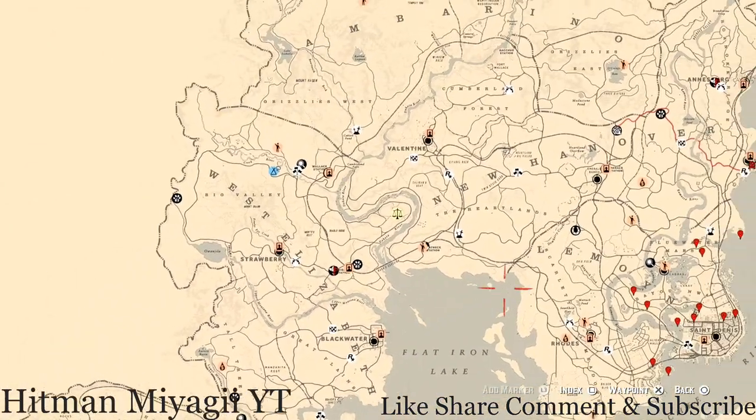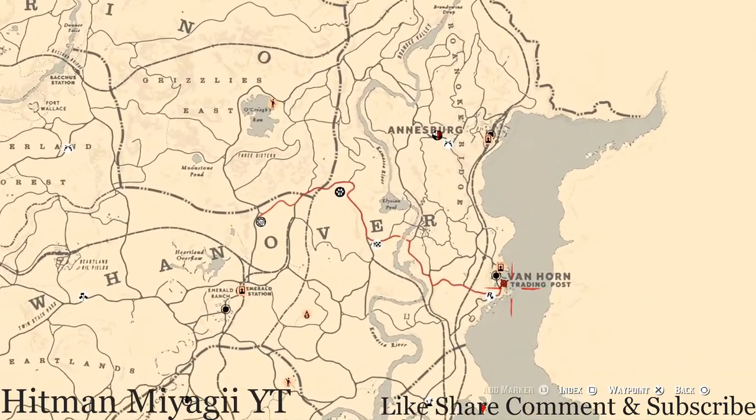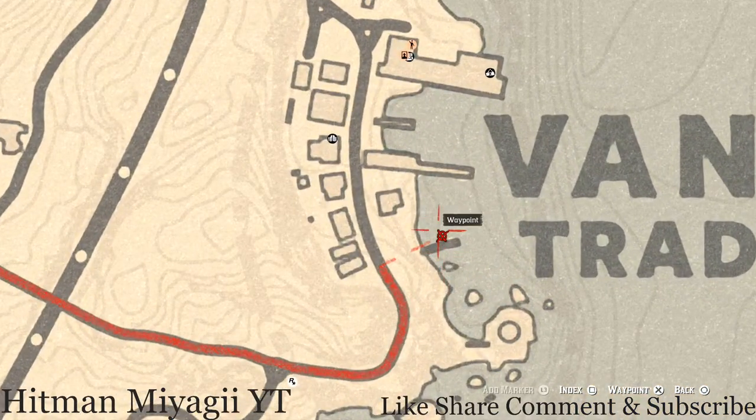Let's get to the next thing — the Caribbean Rum antique alcohol bottle, which is on the other side of the map in Van Horn right here at this location. There's a boat right here — go on top of the boat and go to the second level. Use your eagle eye and you should see the Caribbean Rum antique alcohol bottle right here at this location.